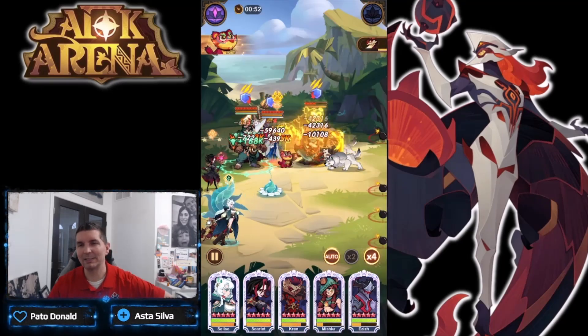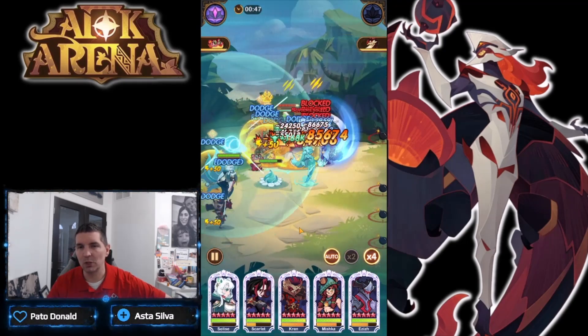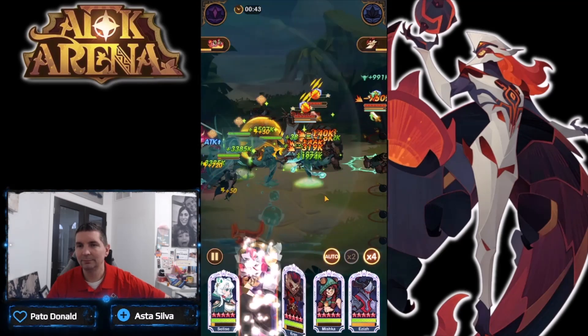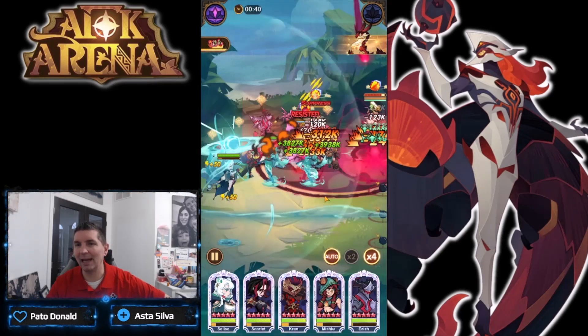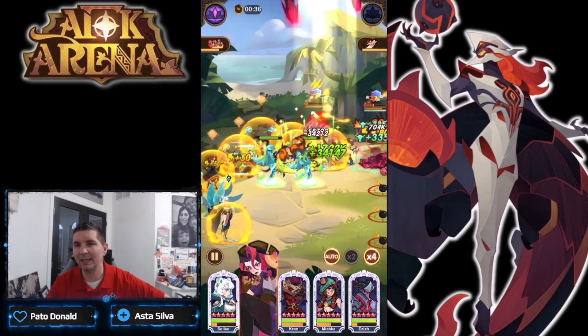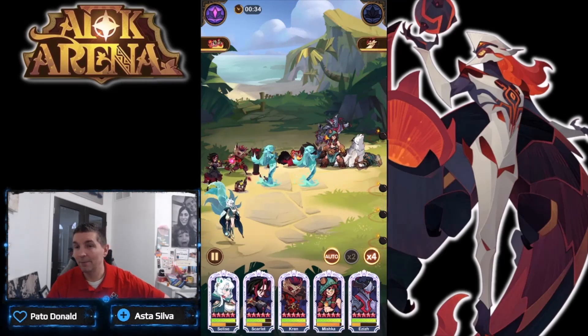High level targets here - gotta get Granite down. Boom, there's a double alt - here comes Kren's alt. The shielding ability on these heroes is just phenomenal. One tank goes down - fighting Arthur, fighting Oku, fighting Granite.